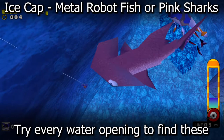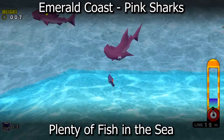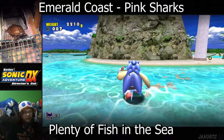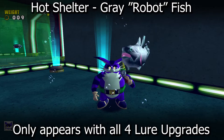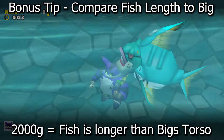In Ice Cap, it's either the robot fish or the pink sharks. Some of these were found in the first breakable ice area, but if you don't see them there, just walk over to the other ice area and try again or restart the level. In Emerald Coast, go for the pink shark as that was the one I found over 2,000 grams — you shouldn't have much trouble here as there's a lot of fish and a lot of water. In Hot Shelter, it's either the gray or pink sharks in the first circle area, as raising the water makes it much harder to catch fish. I would also recommend jumping into the water and checking if the length of the fish is larger than Big's torso — if it is, you pretty much have a 2,000 gram fish.